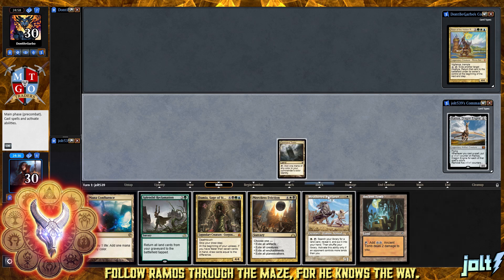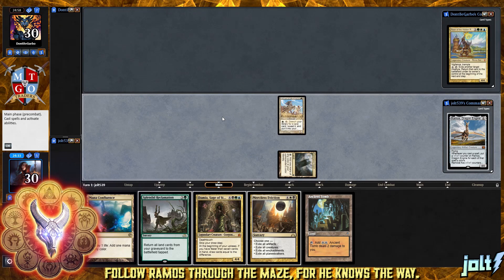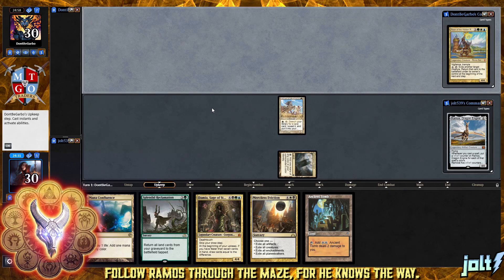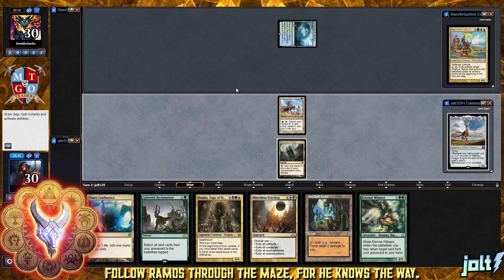We've got Command Tower and Weathered Wayfarer. The only downside is hopefully our opponent gets some ramp going, because if we're on the play, unfortunately that Weathered Wayfarer is not going to be so good, because we're always going to be, for the most part, matched up on land drops. But anyway, yes, welcome to Ramos Maze's Inn. I hope you're excited to wander the maze as we find out stuff about ourselves.